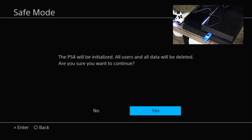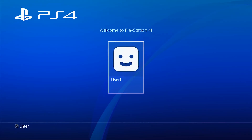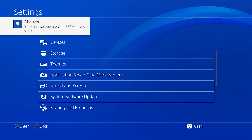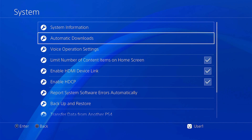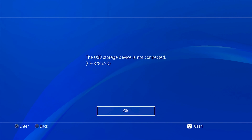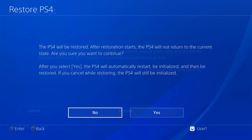This will take a bit so grab a cup of coffee and come back later. Once it's done, power through the initial setup of the PS4's out-of-box experience. At the home screen, once again go to Settings, System, Backup and Restore, but this time choose Restore. It may take a few seconds for your hard drive to be detected so don't panic if you see an error. Once the restore is kicked off it will take a good amount of time depending on how much data is being restored.